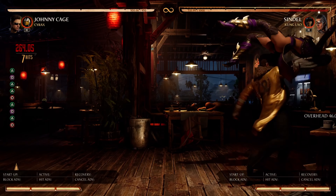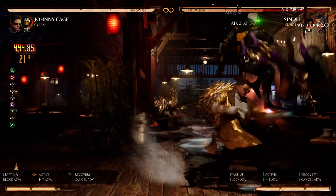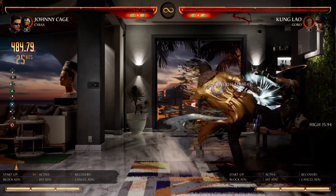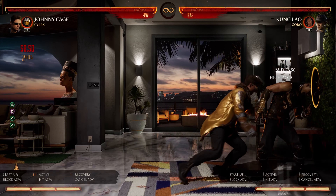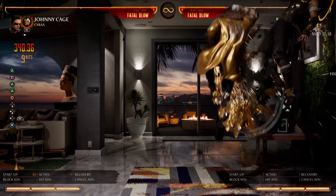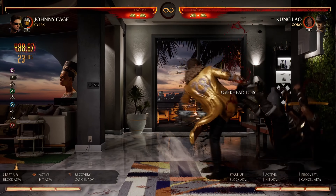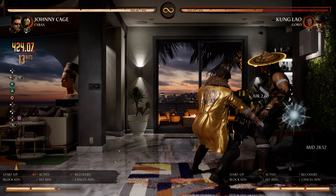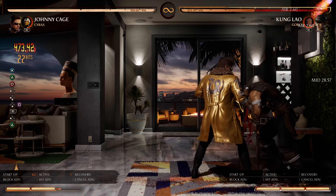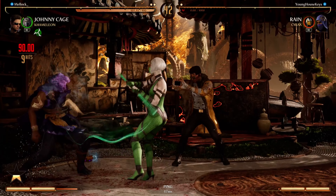But before we get into that, after the last patch, Johnny's standard Shadowkick ender in the corner with Cyrax is no longer an option — it's simply a jump kick into Shadowkick. Our original highest corner combo at the D212 launcher gave us 505 damage, or 50.5%. And now with this alternative ender, we get 503 damage, which isn't that much less than the original. You can also end this combo with nut punch to play off that 40-frame hit advantage as well.